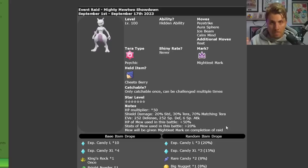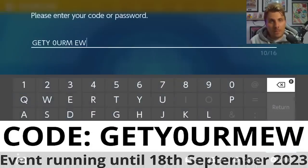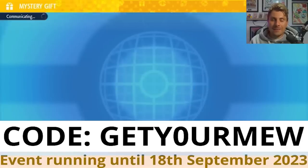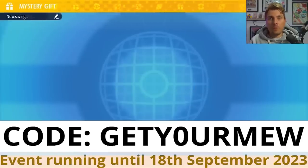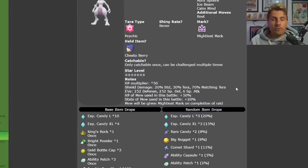Mew is going to be the best candidate to go into this raid with. It gets a 50% boost to its HP stat and a 20% boost across the board to all other stats, so it makes sense to bring Mew. Hence the reason we had a Mew Mystery Gift still currently running — use the code GETYOURMew, which will be on screen now and in the description below, to get a Mew in your games.